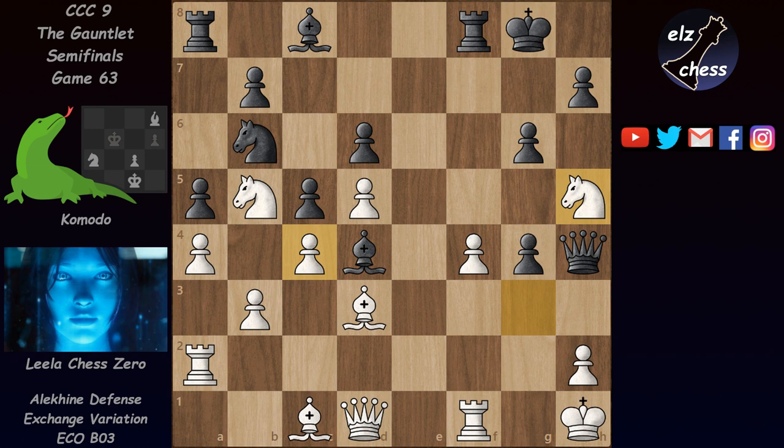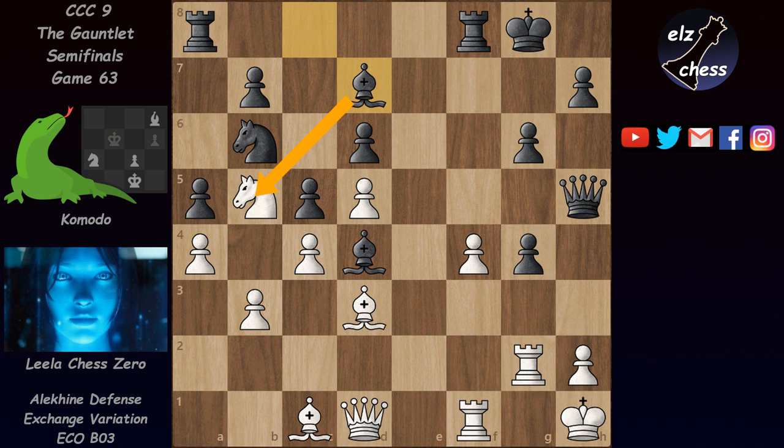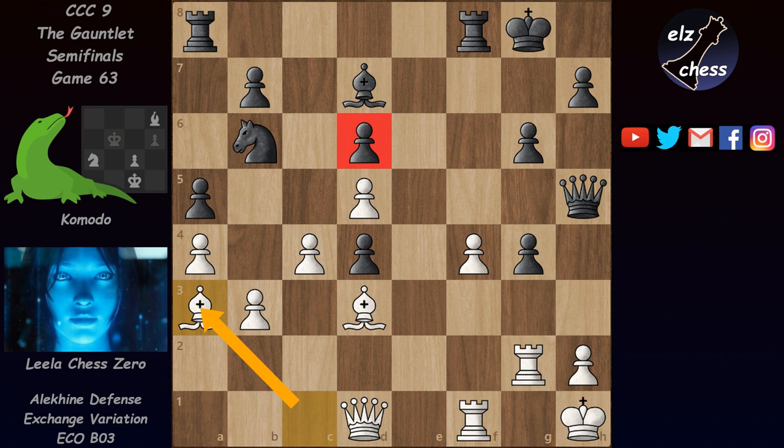Komodo continued with knight f6, b3, knight h5, knight takes, queen takes, rook g2, and now bishop d7. Lila considered it high time to take the very powerful bishop on d4. After c takes on d4, we have bishop a3 — she's attacking the d6 pawn with the bishop. Alternatively she could go with the bishop to b2 and attack the pawn on d4, but she preferred the pawn on d6.